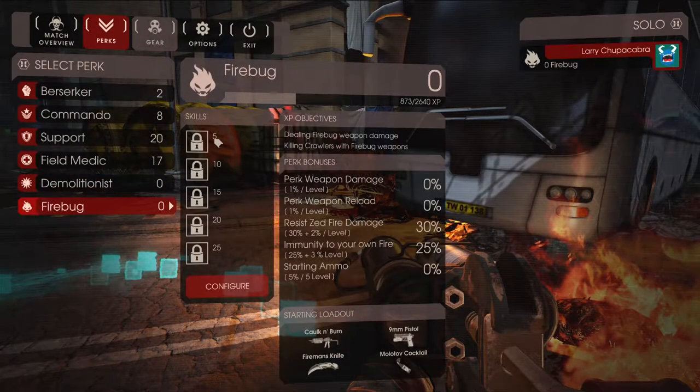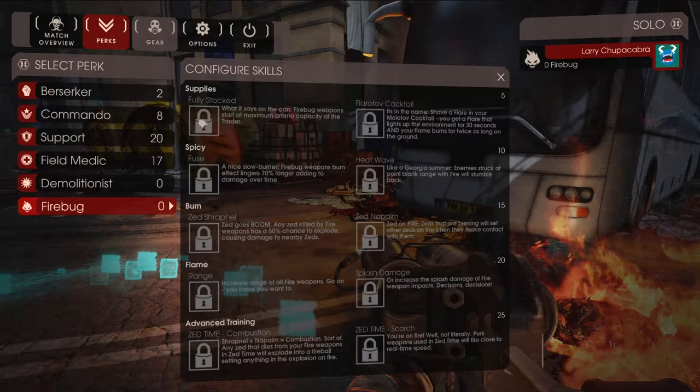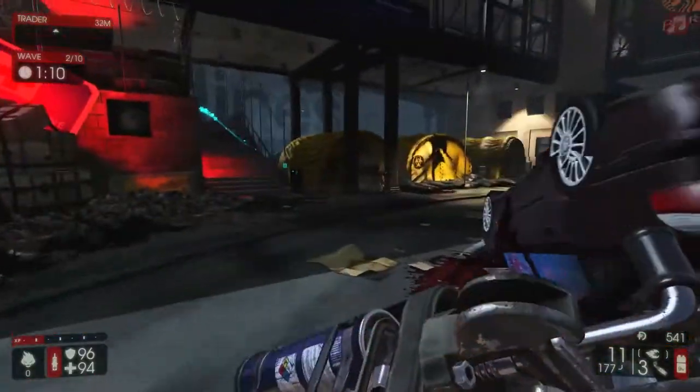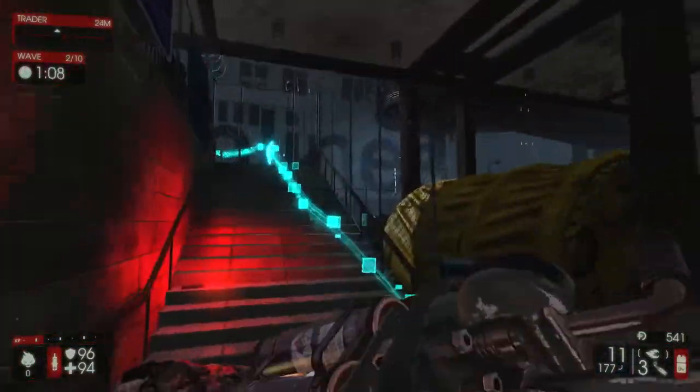Let's look at the Firebug's talents. We can start with more ammo or have a better Molotov cocktail. Ooh — spicy. There's a 'Nice Slow Burner' talent: Firebug weapons burn effect lingers 70% longer, adding damage over time. And 'Heat Wave': like a Georgia summer — enemies struck at point blank range with fire will stumble back. Some of those abilities seem pretty cool.